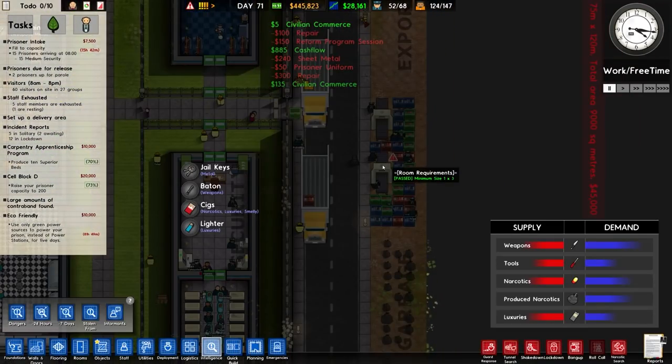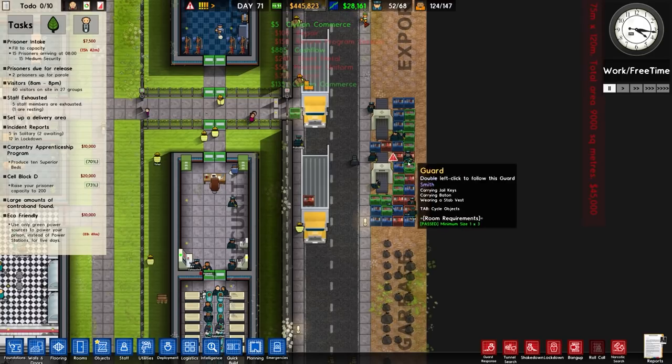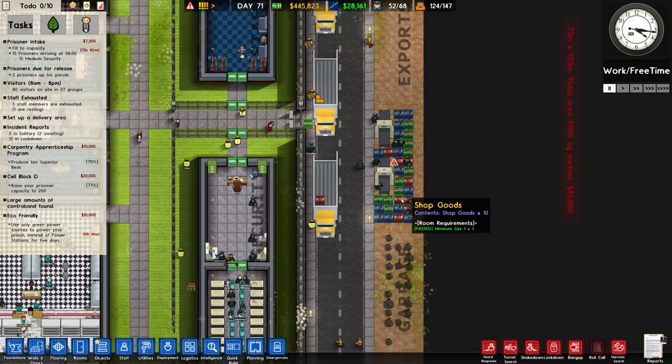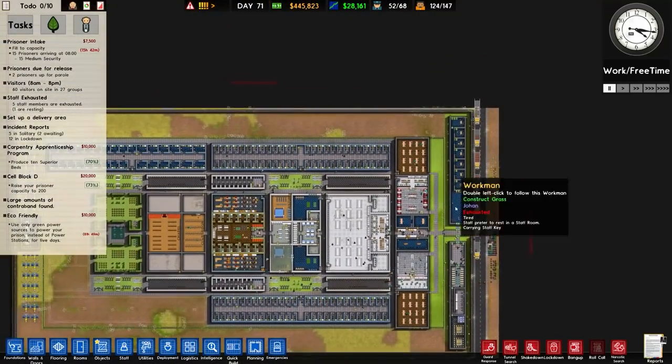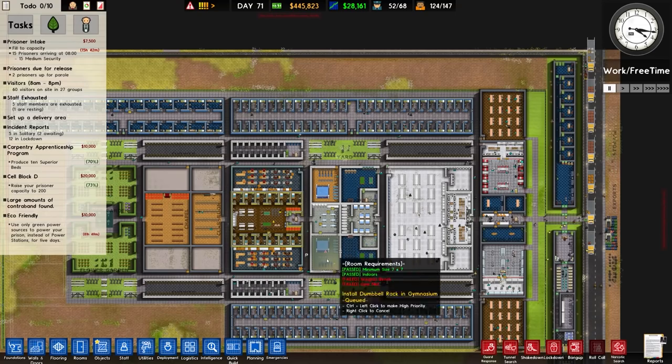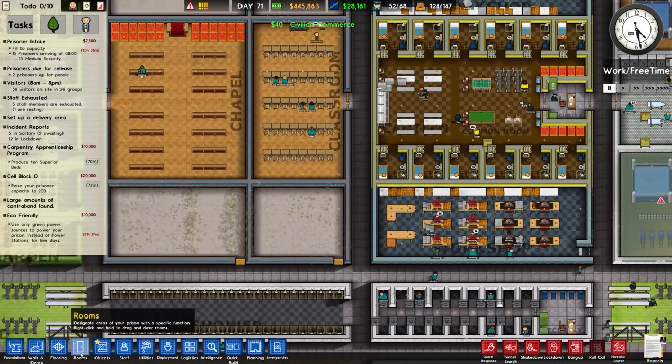The shop goods are full and they can't unload. That's what's going on there. Okay, let's build a shop.